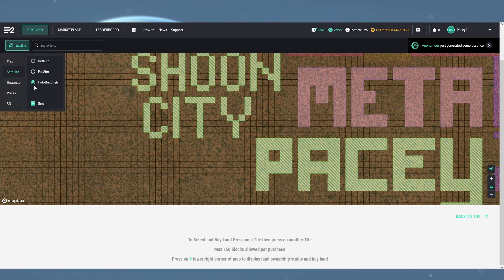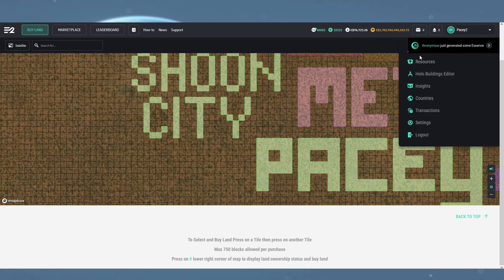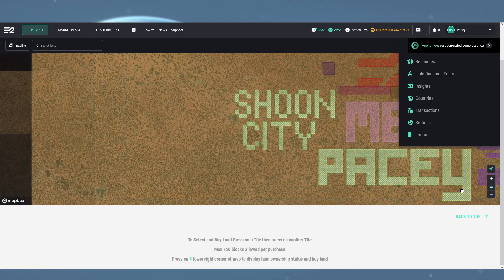The dropdown menu has also had its styling updated, but it's caused an error where the last game feed notification lays over the top until you scroll down.